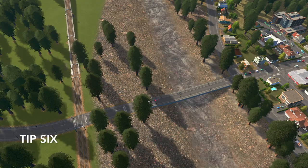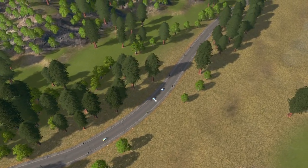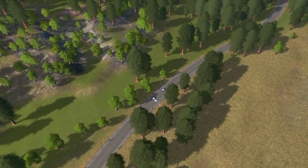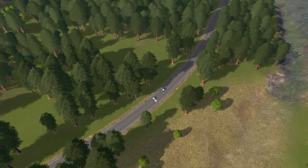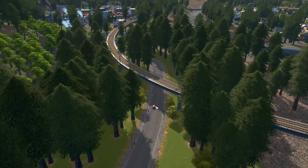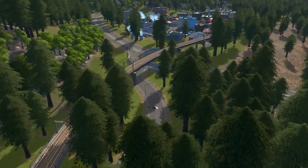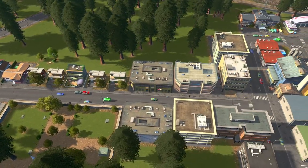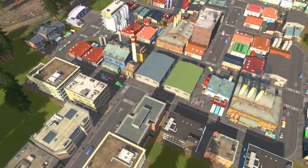The sixth tip is: the more roads available in your map, the better it's going to be, because it gives your sims more options to get from wherever they want. So instead of making them all go on one main road, you can give them five or six different options to get across the map. More road connections from different suburbs, different little towns, or even public transport options — the more options they have, the less traffic there's going to be on one specific area.